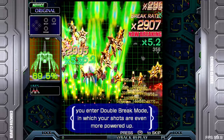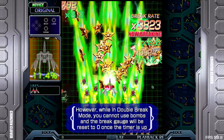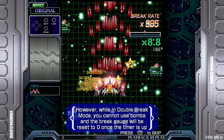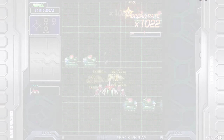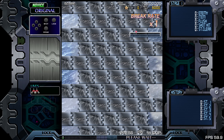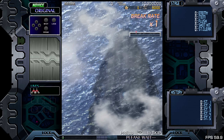If you trigger another break mode while already in break mode, you enter double break mode where your shots are even more powerful. However, while in double break mode you cannot use bombs and the break gauge will be reset to zero once the timer is up. It seems a bit like the hyper mode in DoDonPachi DaiOuJou.